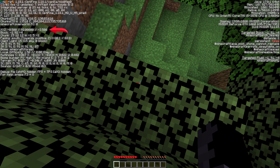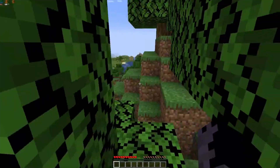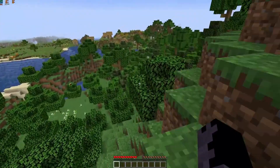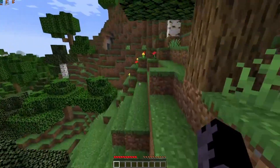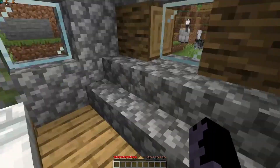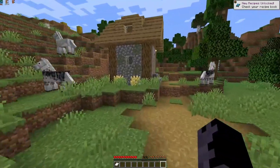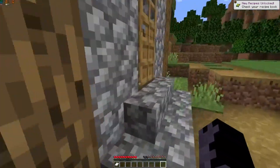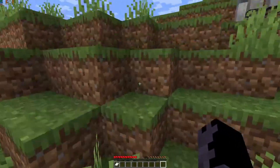So when you spawn, first place the coordinates. After you write the coordinates, you will see where you are. After that I will just go through a little bit, and I got a village at spawn. The good thing is that we can loot a little bit, like bed and food, which are starting things.